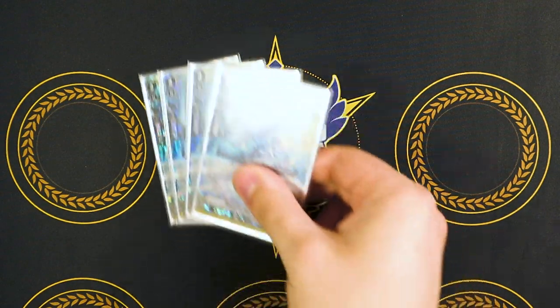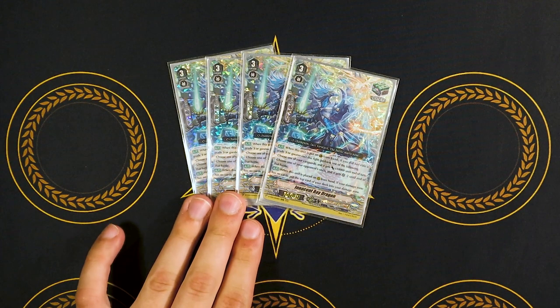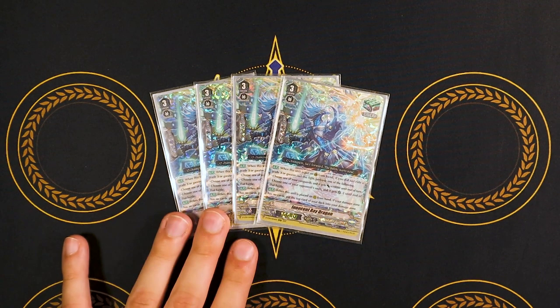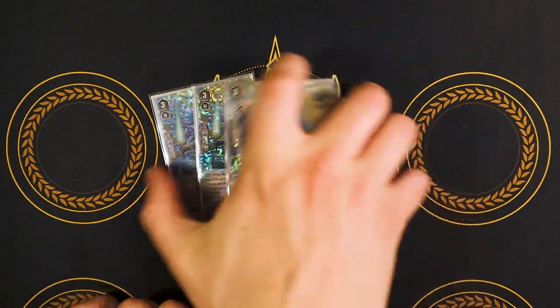Now we're going into our grade three triggers — Innocent Ray Dragons, which is our heal guardian. Same as all the other ones, when it's placed on the guard, if you have not ridden into grade three, you can either give your vanguard 10k for the turn or reduce the crit of your opponent's attacking unit by negative two till the end of battle. When it's placed on rear from hand, if you don't have any damage, you can put the top card of your deck in your damage zone so you have counterblast to work with. Biggest thing is that it's a grade three and it's a heal, meaning it's searchable and it helps you pay cost for G-Guardians.